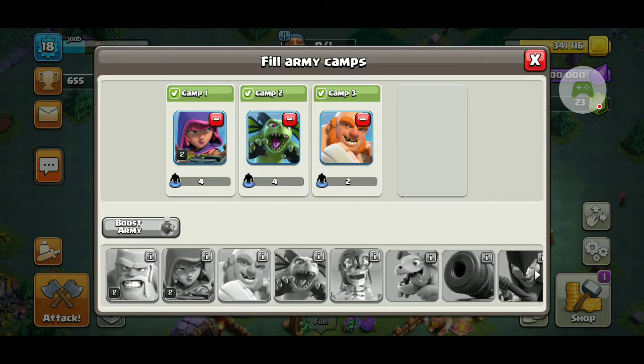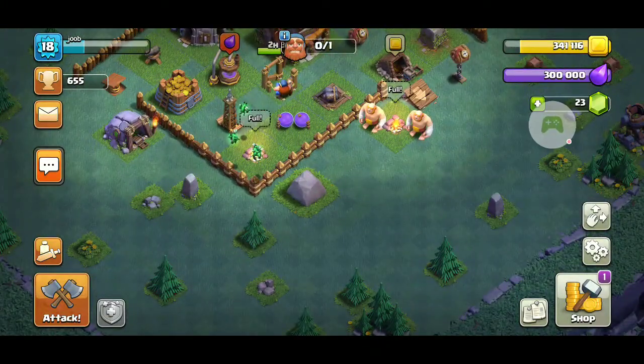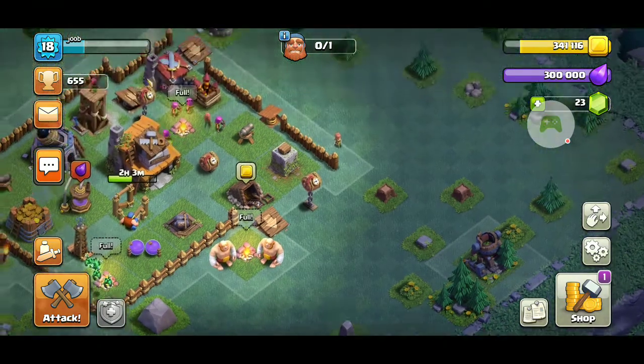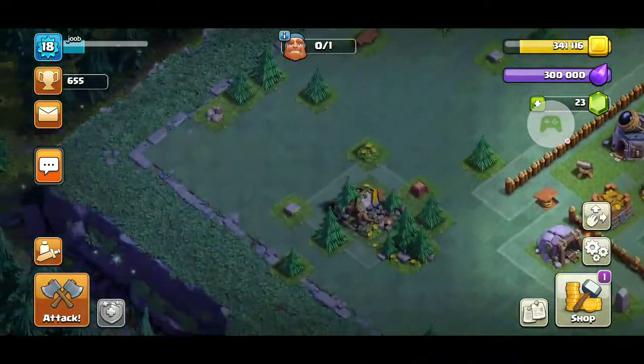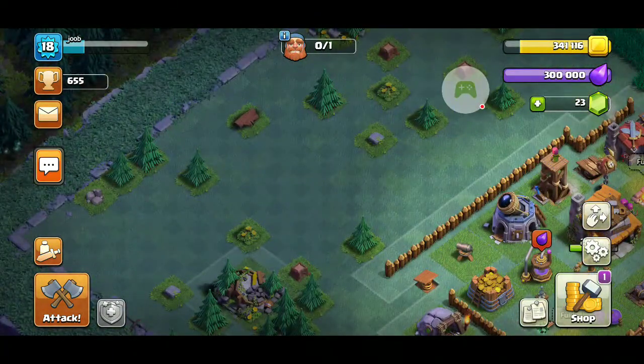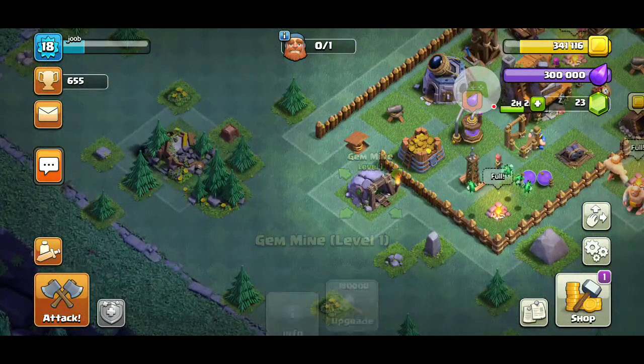And that's all of the troops in the Builder Base. There's also the Battle Machine — it's just a builder inside a battle machine, it's not that good. There's a Clock Tower that just speeds up stuff, and then the Gem Mine. And that's all for the Builder Base.